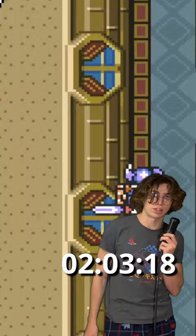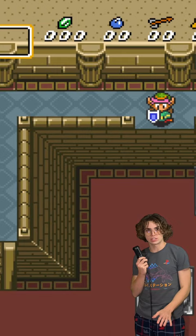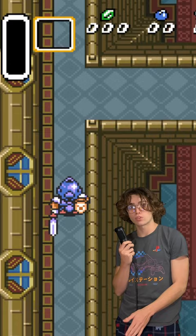Zelda dungeons are made of two layers: a top layer and a bottom layer. Depending on whether Link has gone up or down stairs or jumped off a ledge, the game will set him to one of these layers. While in midair, Link's value isn't set to either of these layers. So by jumping off the ledge and quitting, we've confused the game — so when we get hit here, the game is being told that Link was hit while in midair and should be moved to the bottom layer.